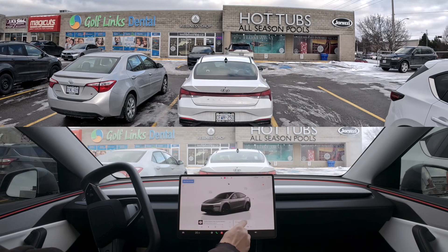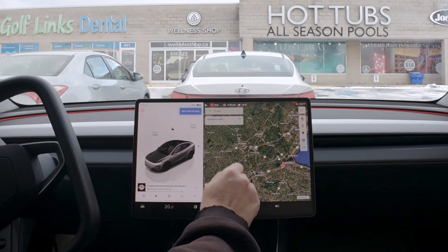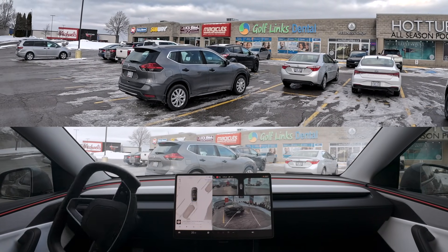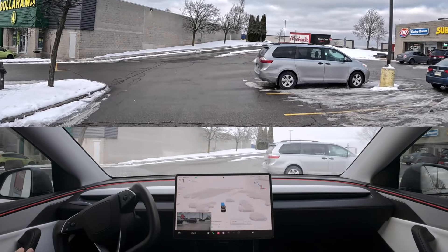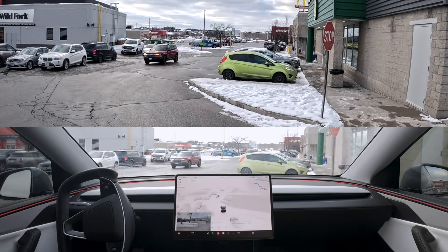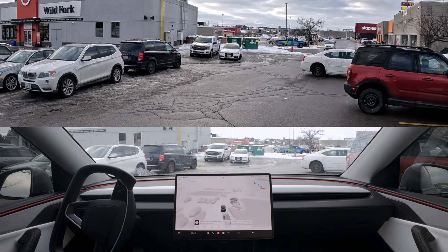So let's go to the Home Depot. That was a good parking lot navigation, considering there's snow piles and it couldn't figure it out before. From here we have a couple options — the easiest way to get out would be to go right over there, that's the exit. But it's coming this way, going to go through the parking lot. It's going to take it to the same spot, but obviously much easier to go that way.